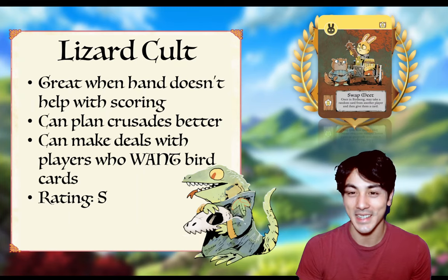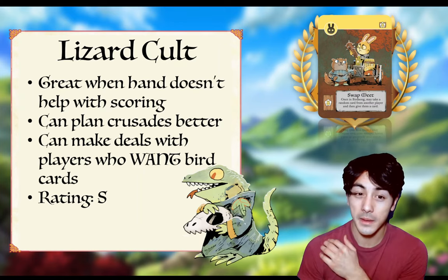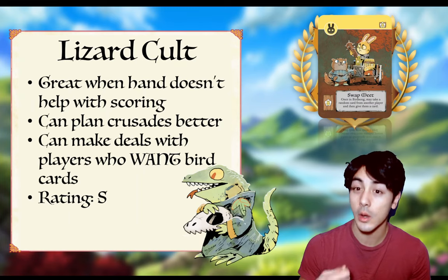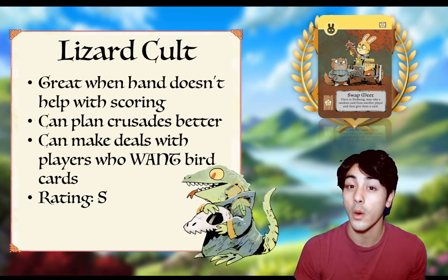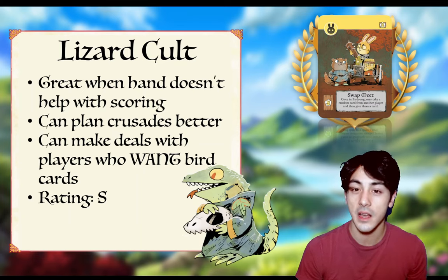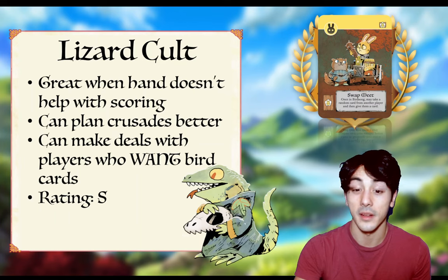This is an S tier card for the Lizards. Very, very strong. I will try to craft it any chance I get. Am I going to craft it instead of scoring? Probably. If it's early enough in the game, I might forego scoring two points in exchange for crafting Swapmeat and potentially scoring two, four, or six points in the future. So Swapmeat is a decent enough investment that in the early game I might craft it instead of scoring it. Late game, probably not — late game you need every point you can get.